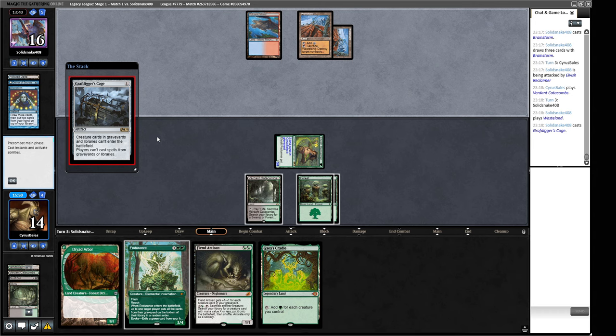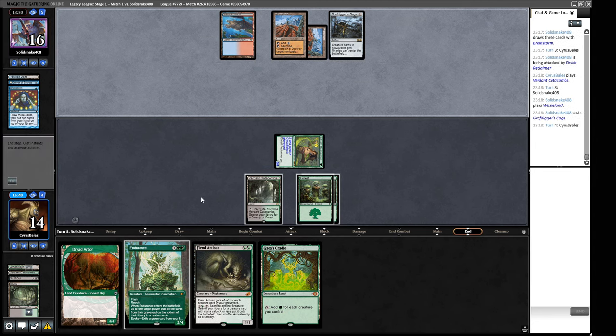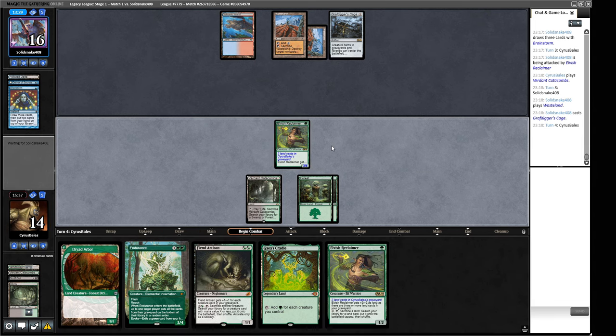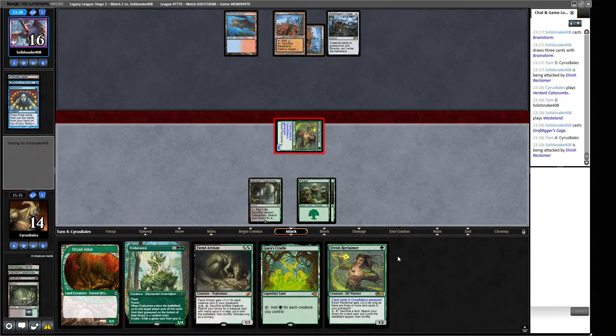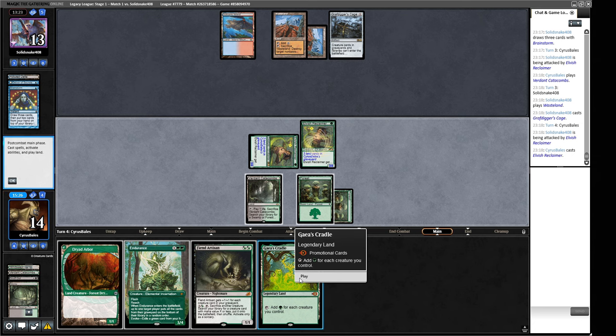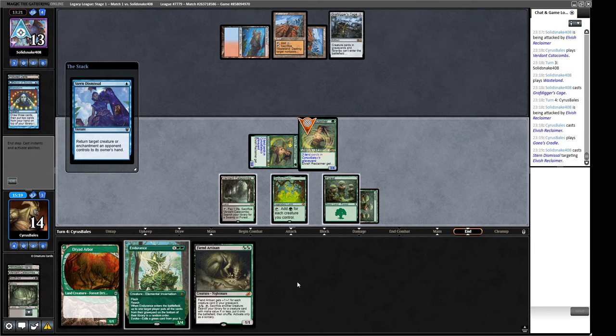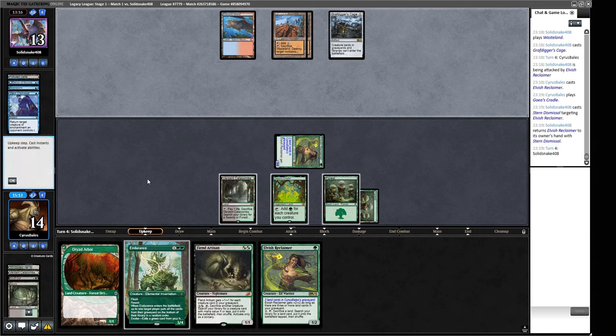Another Wasteland. A Grafdigger's Cage — this will stop our Green Sun's Zenith and our Natural Orders. We've boarded our one Natural Order. I don't think we want to fire in the Endurance into a Daze, I think we can wait a turn. We just play the 3/4 and keep beating. Now we can play the Cradle, and this allows us to play the Endurance when we want to. A Stern Dismissal bounces our little friend — they'll need to put something else in the graveyard to make a Murktide this turn.